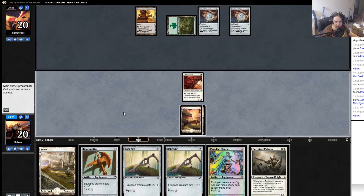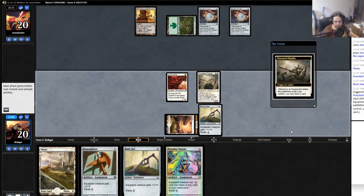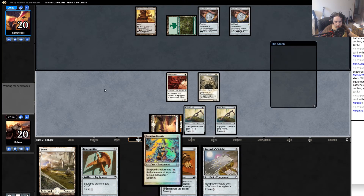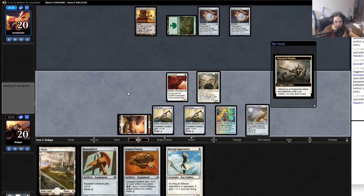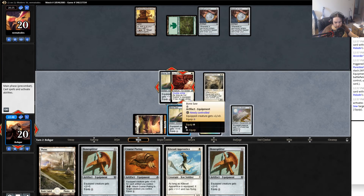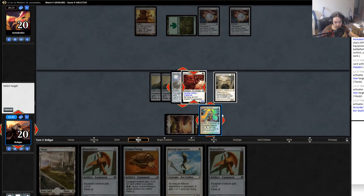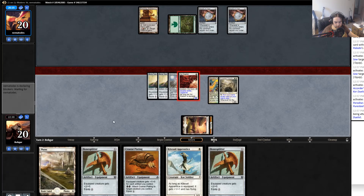Now it's actually better to play Puresteel and play out a bunch of Bone Saws, because then we get to equip those up. Cranial Plating could be very good next turn — vigilance is pretty cool. I can see a strong argument for not attacking here and instead playing down Kitesail Apprentice, but I don't think I will. Six damage here, no blocks.